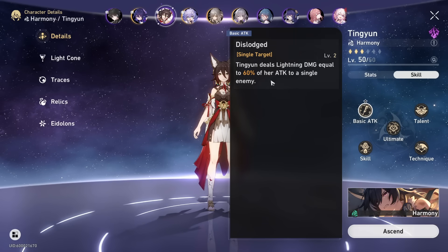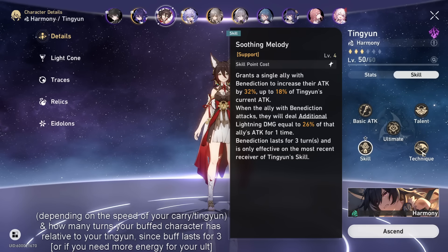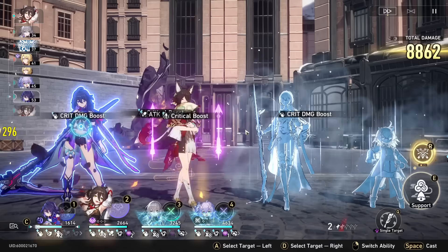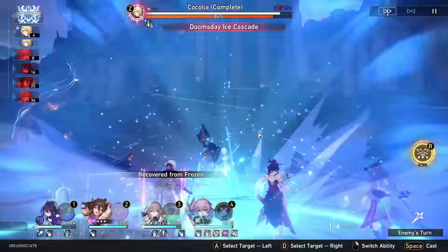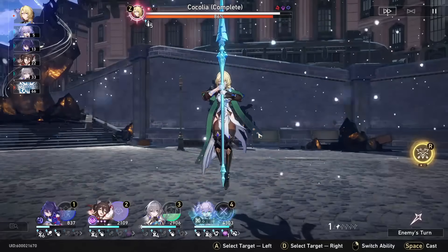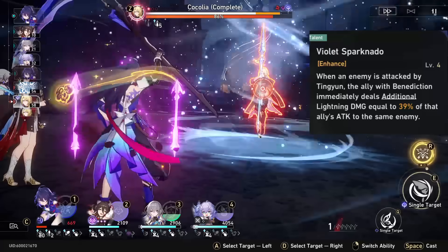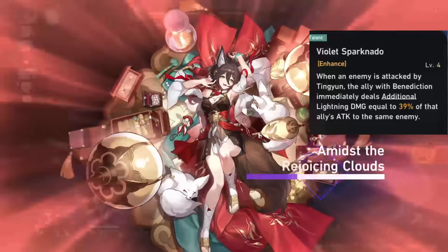When you pair Ting Yun being able to basic attack — either 1-2 turns in a row depending on how often you want to use your skill — with a healer who will typically be normal attacking until you're low HP and need to use their skill, it can make it so you can use all of your skill points offensively on your carries or offensive supports. What's nice about Ting Yun's normal attacks is not just that the Benediction will be active while you're doing it, but also when you basic attack, you deal additional damage based on the attack of the ally that you buffed, which will be your highest attack character.